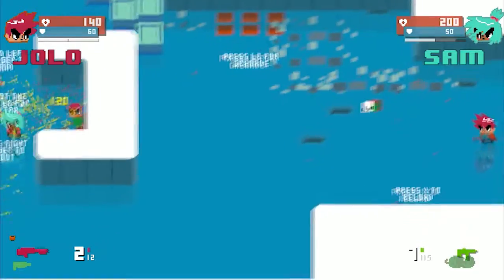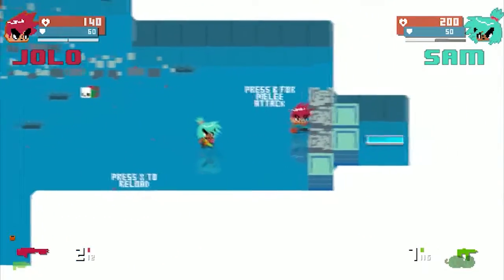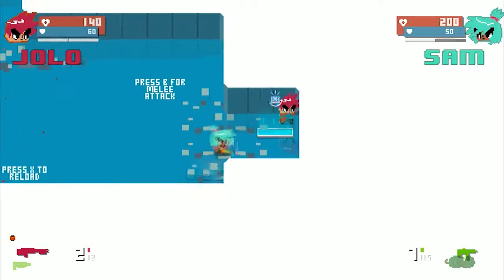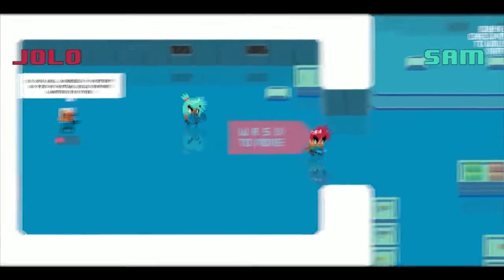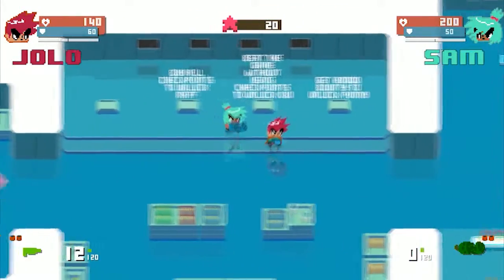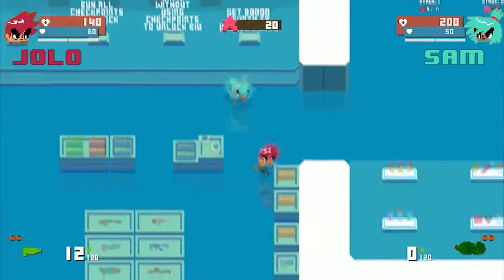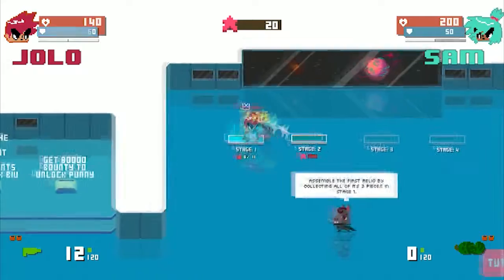Press X to reload. Press B for melee attack. Delete pistol — call yourself a hunter. Buy all checkpoints to unlock Wrath. I think it's for the character. Alright, we can go to stage one now. Let's go — stage one!